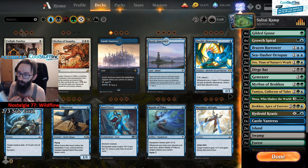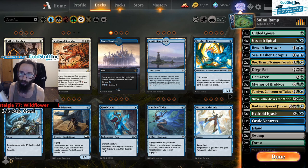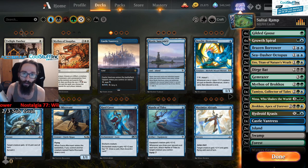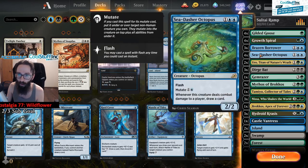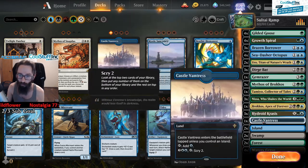Soltai Ramp in general - how it might have an impact on the meta, just on a speculative level. So first things first, what does the deck do? Unlike most Soltai Ramp lists right now, we're running Gilded Goose, and there's a very good reason for that. We've got the Sea Dasher Octopus that can mutate on top of this, making it a 2-2 Flyer which can just hit and draw cards. This is a little weak to Bonecrusher and stuff, but we've got a lot of recursion anyway.